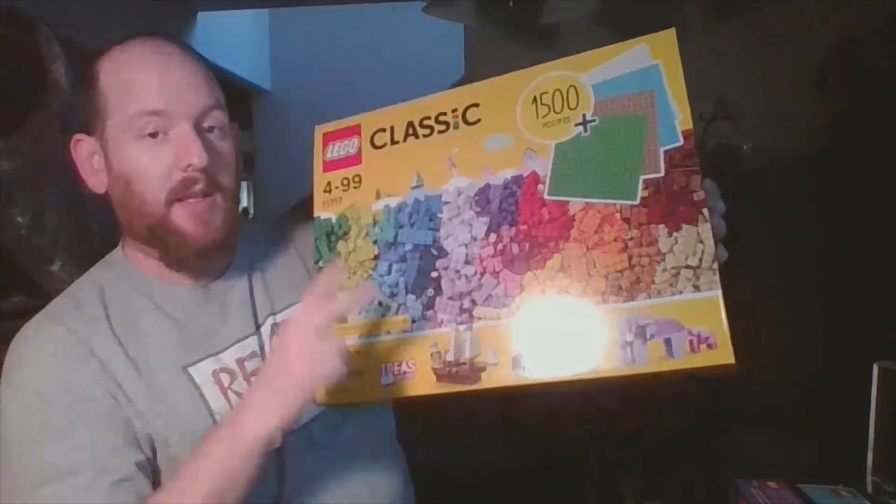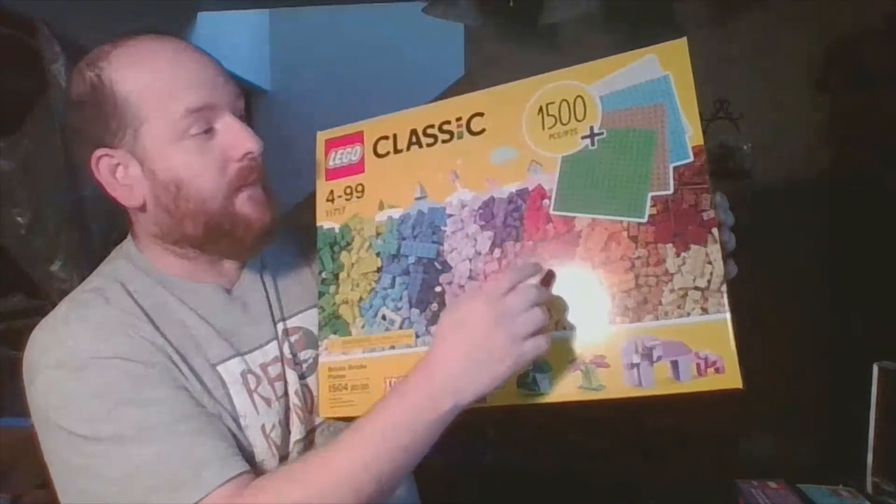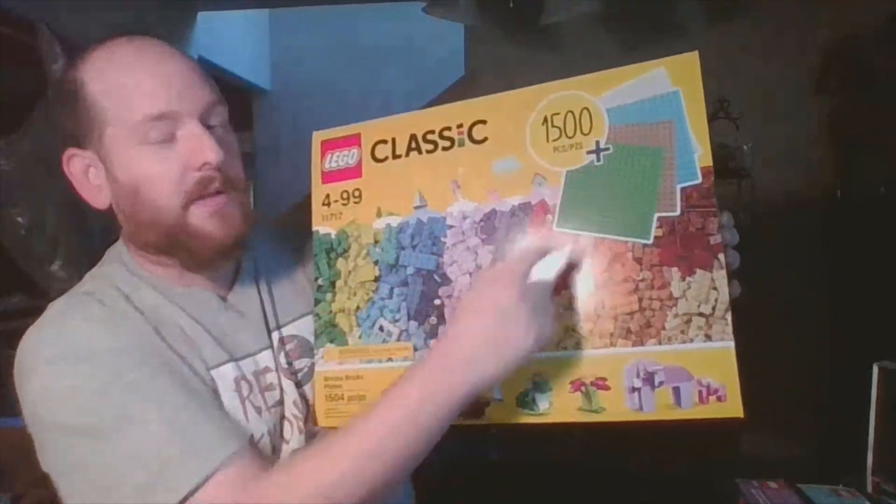Then we have set 70418, JB's Ghost Lab from the Hidden Side theme — 174 pieces. I've talked about Hidden Side before; it's a theme that's going to be retiring soon. If you like any of these sets and don't already have them, I recommend picking them up. If there are specific pieces you've only found in them, get them as soon as you can because they're not making more.